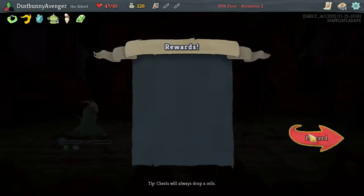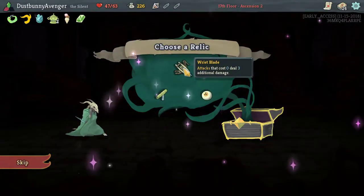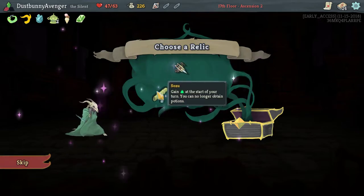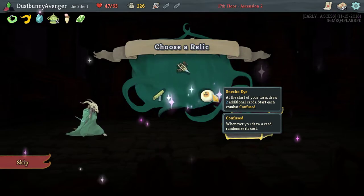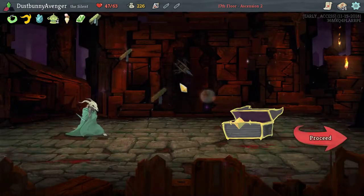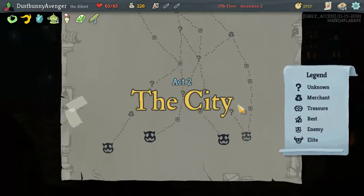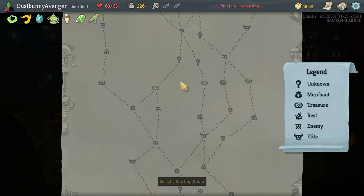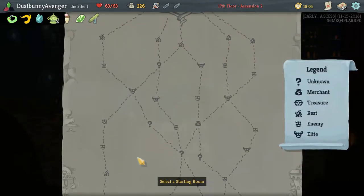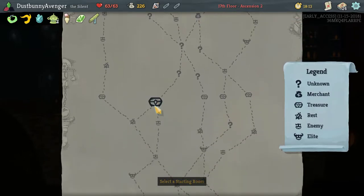Nightmare — for 2 I like it. Sozu: you can no longer obtain potions. Snecko: start of your turn draw two additional cards — that sounds horrible. Let's do this, we don't have too many zero-damage cards. The extra energy is always helpful. Select a starting room — there are plenty of elites. Let me see: elite, mob, shop, question mark, question box, heal, mob, elite, mob, mob, question, shop.